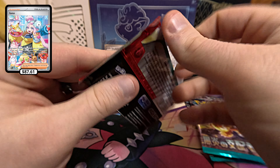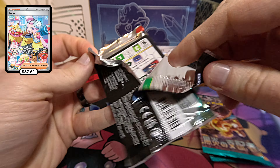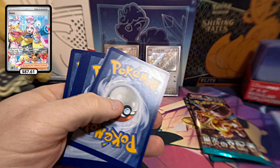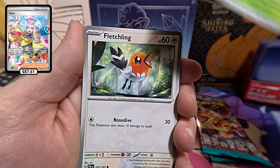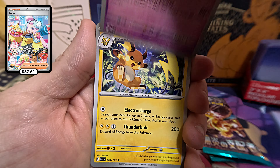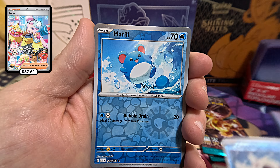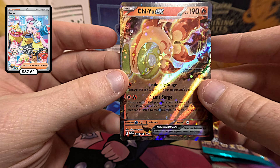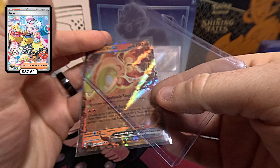Last Paldea Evolved — nothing too crazy for hits yet. Code card. Basic Energy, Snover, Fletchling, Voltorb, Klavel, Palisand, Raichu, Gothitell, Satatl, Merrill — ooh, the Chi-Yu EX! Okay, we'll take that, that's not too bad. Get him top loaded.